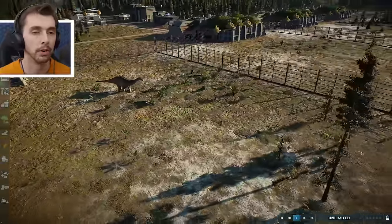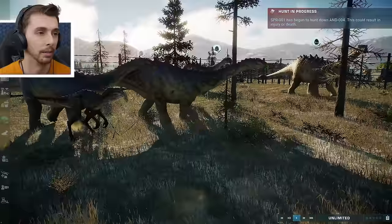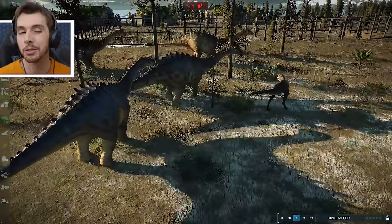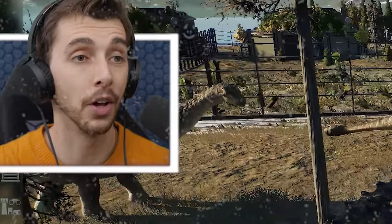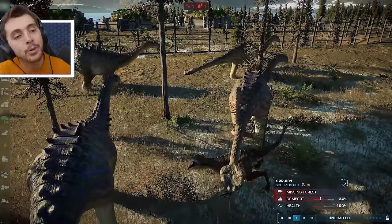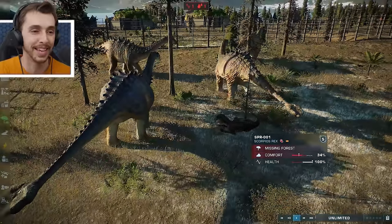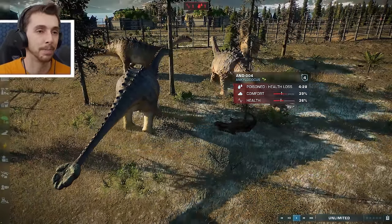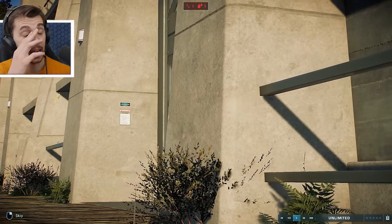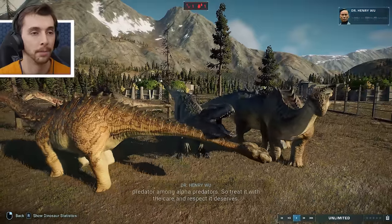They sort of socialise at the front and bat tail clubs together. Scorpius Rex is straight in there. Unfortunately there was no unique animation - it just went for the back foot like Scorpius Rex normally does, even though these guys have massive club tails. It would have been so cool if the Ankylodocus had just whacked it with its tail. But the Ankylodocus is poisoned now and it's probably going to die. Let's release the Indominus Rex and get this over with. Bites and bites - there we go.